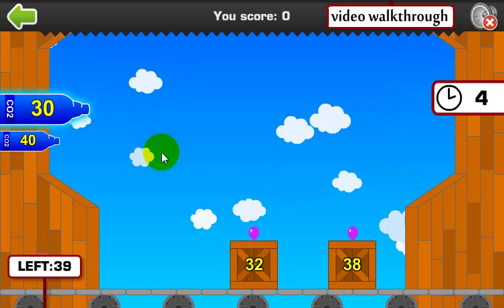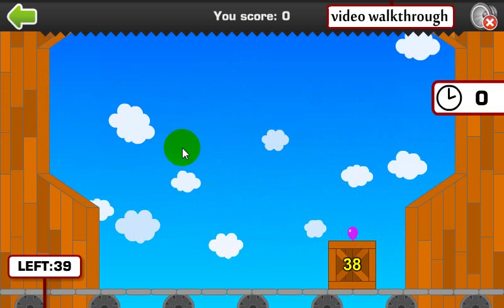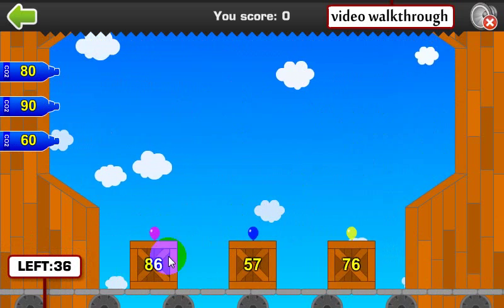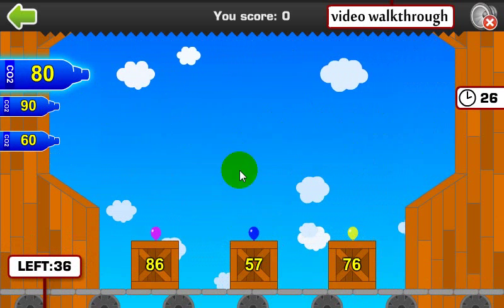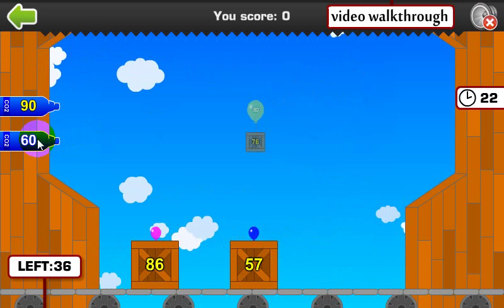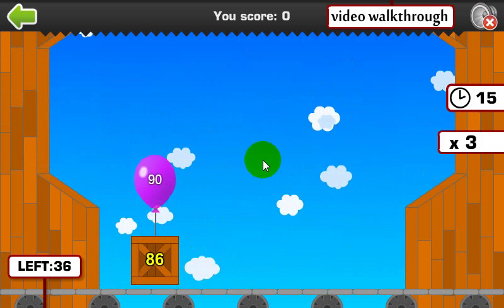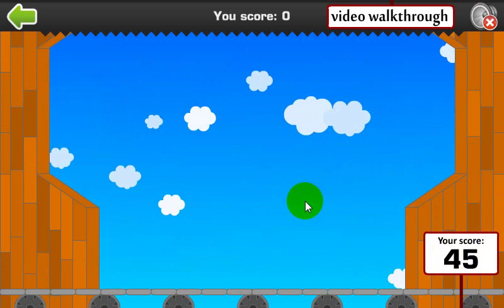32 rounds to 30, let's go ahead and click that. And I'm going to show you what happens when I run out of time — you get your score, and then you get the next three crates. 76 rounds to 80, so I'm going to click on the 80. 57 rounds to 60, let's click on that one and fill up the balloon. 86 rounds to 90, so let's go ahead and click that and get it on its way. And I've got a score this time because I got all three of them.